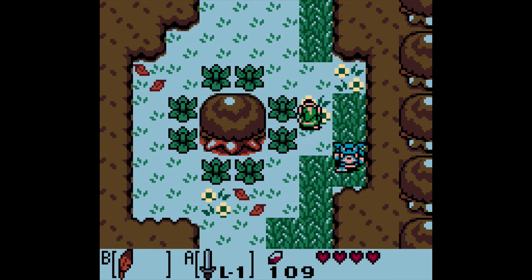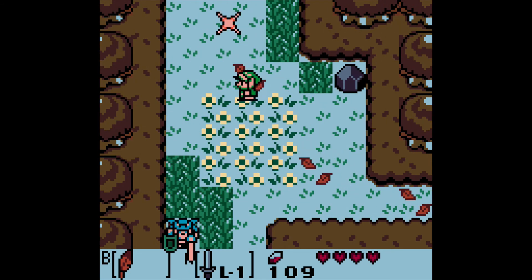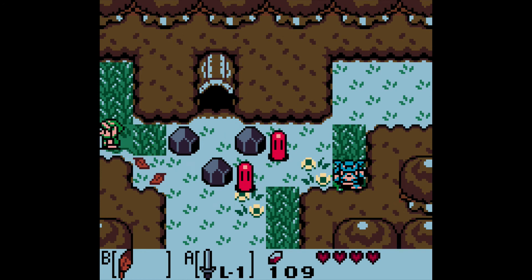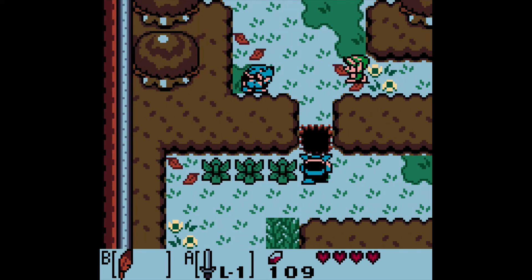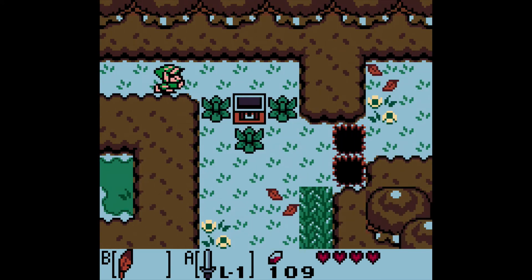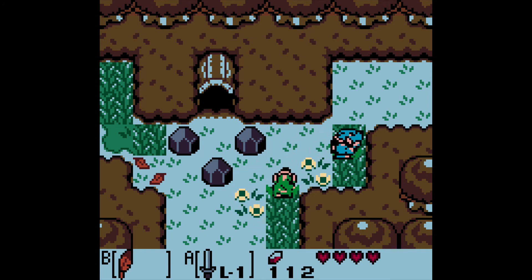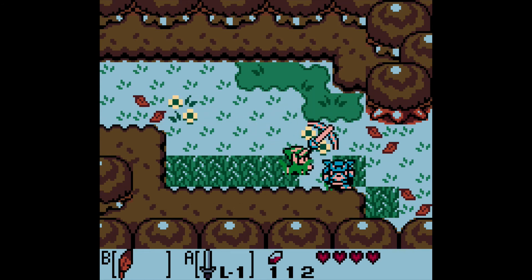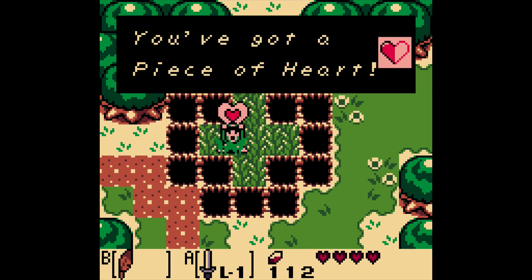Up here — I tried to come here earlier. I think I might have gotten all screwed up here. I want to feel like I made a mistake — in fact, I'm certain I did. Link can jump over some stuff to make it easier. There we go — and we get a piece of heart. Fantastic.